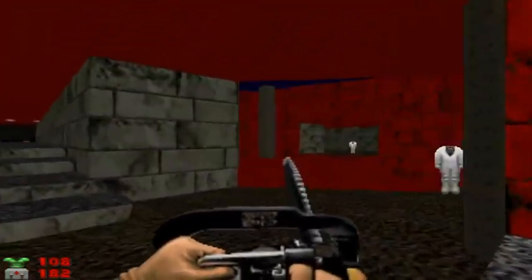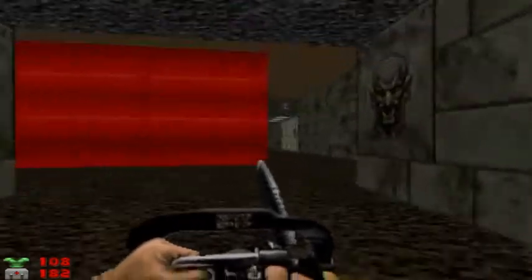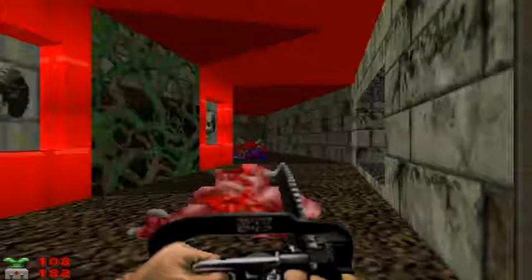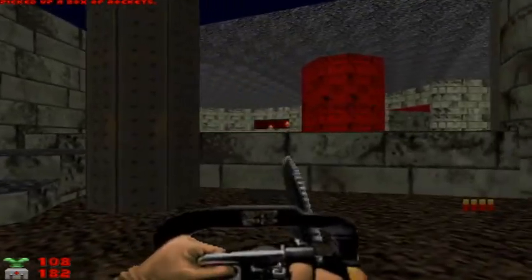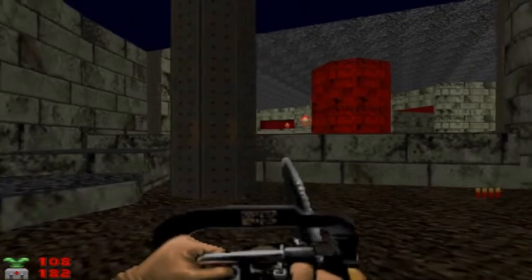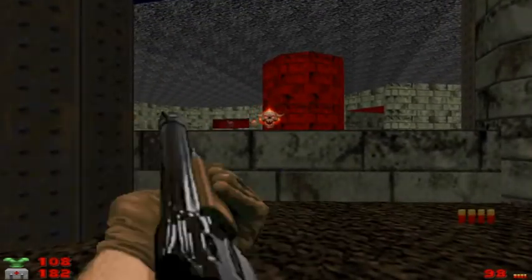Not much there — just a gunner and some armor. I'll take it. What we're going to do next is go through the passageway over here, up these stairs. There are some lost souls; hopefully we'll wake them up. Actually, I'm going to just use a shot — I'm tired of waiting.